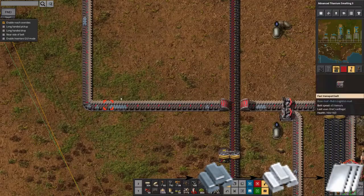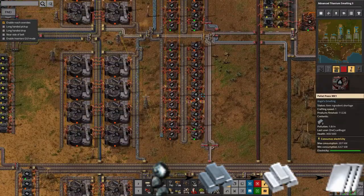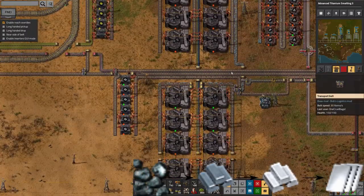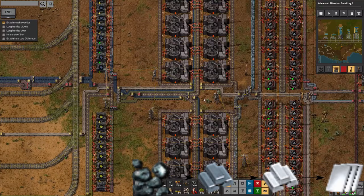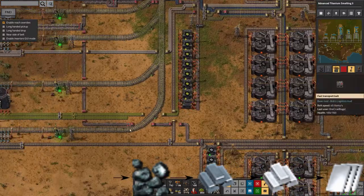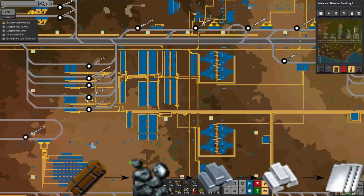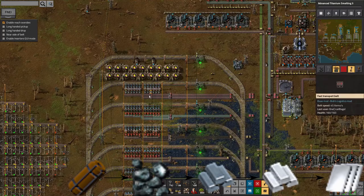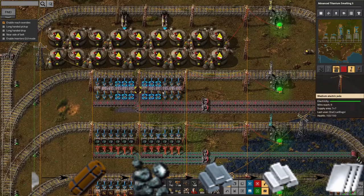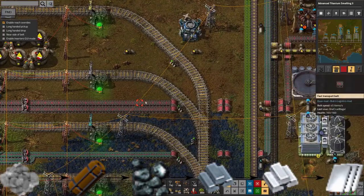If we follow that back, we'll find there's not enough of that particular type of iron being produced by these pellet presses - because there's not enough iron ore coming in. And that's because these machines are all stopped, which as we carry on back up the chain, is because there's no catalyst being fed in. There's no catalyst in this station. And the reason I'm short of catalyst, if we go down here to where the catalyst is supposed to be made, is because we've run out of crushed stone.